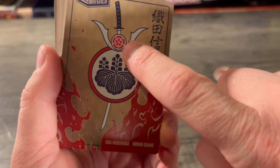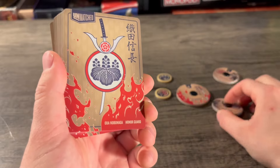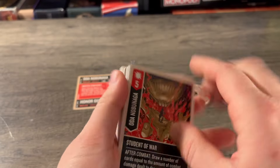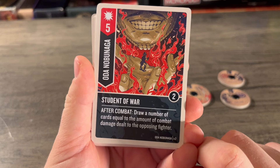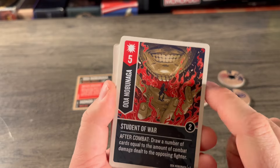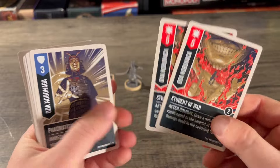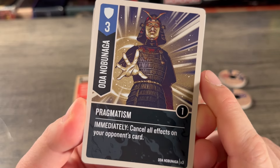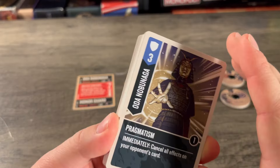Looking at Oda's deck, starting with his specific cards — this is an attack of five, boost of two, two copies called Student of War: after combat, draw a number of cards equal to the amount of combat damage dealt to the opposing fighter. That could draw a lot of cards, and he has two of those. So two five-power attack cards off the bat — he's definitely not just standing in the back, he's attacking pretty hard.